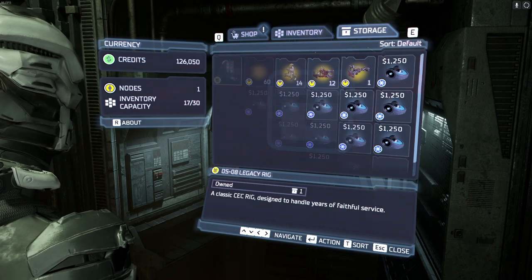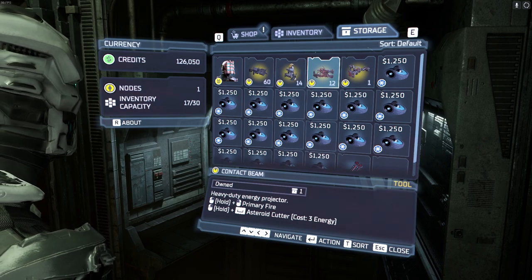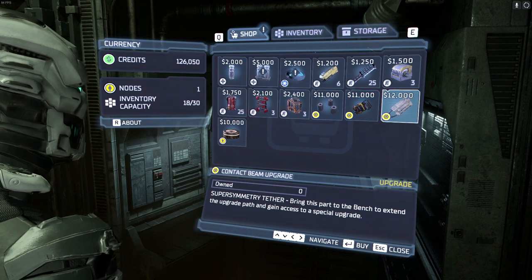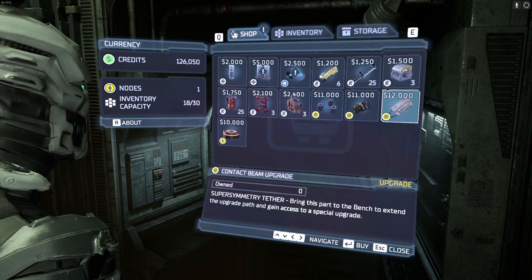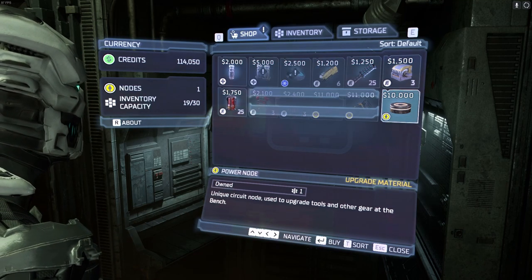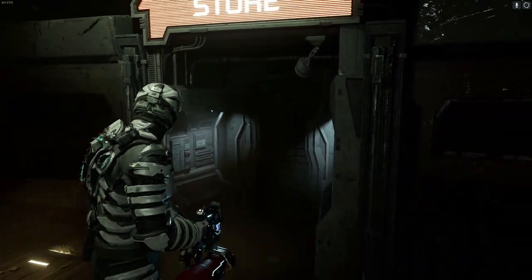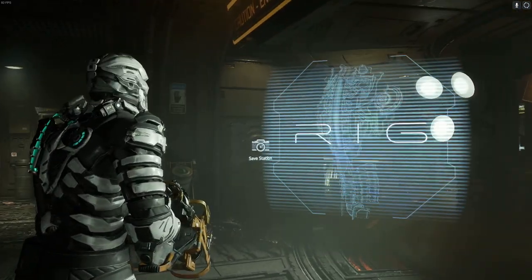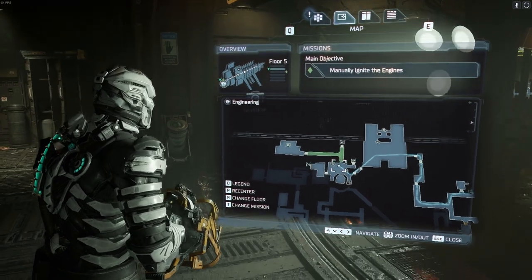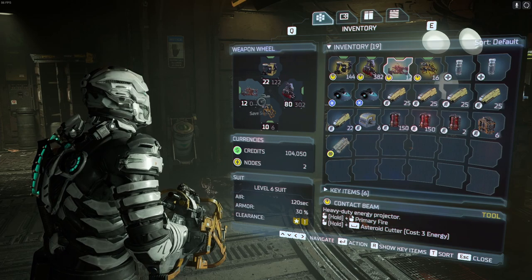We are going to get the contact beam out, because apparently that is a mean son of a bitch. Do we have any upgrades for it? Contact beam upgrade — 12 grand. We'll pick that up and grab a node to get things rolling. We're gonna save the game. We had the contact beam set up before — maybe we didn't. But it's all good, it's all gravy.